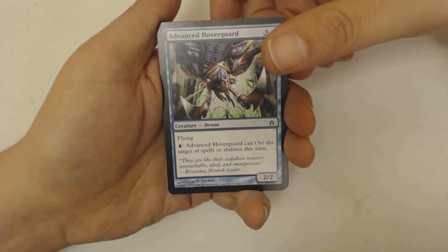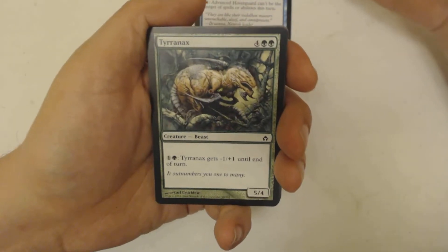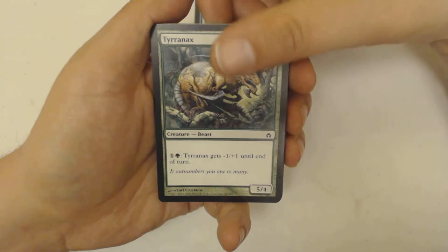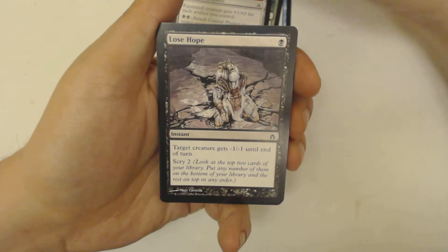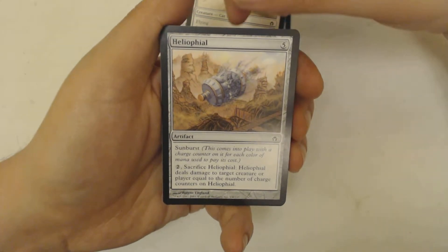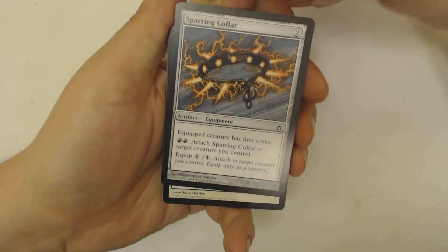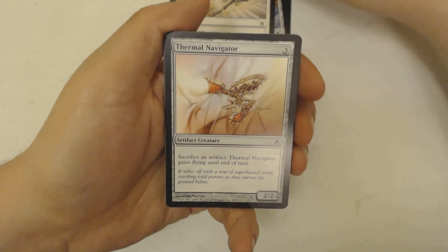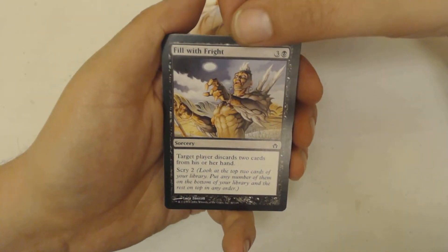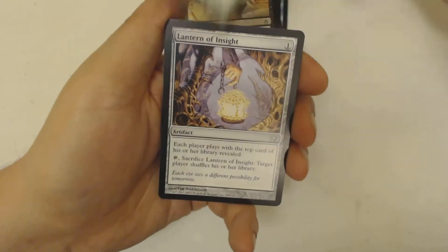First and foremost we have Advanced Hover Guard — hopefully you guys can read it, my camera is working focusy enough to read. We've got Tyrannics, Cranial Plating, Loxodon Skyhunter, Sky Hunter Prowler. I'll go through the commons real quick so if you need to read about them, pause. We've got Heliophile, weird Sunburst, Sparring Collar, Armed Response, Thermal Navigator — I don't know how you navigate via heat but I guess this guy does — and Viridian Scout, who looks more like he's falling than scouting.